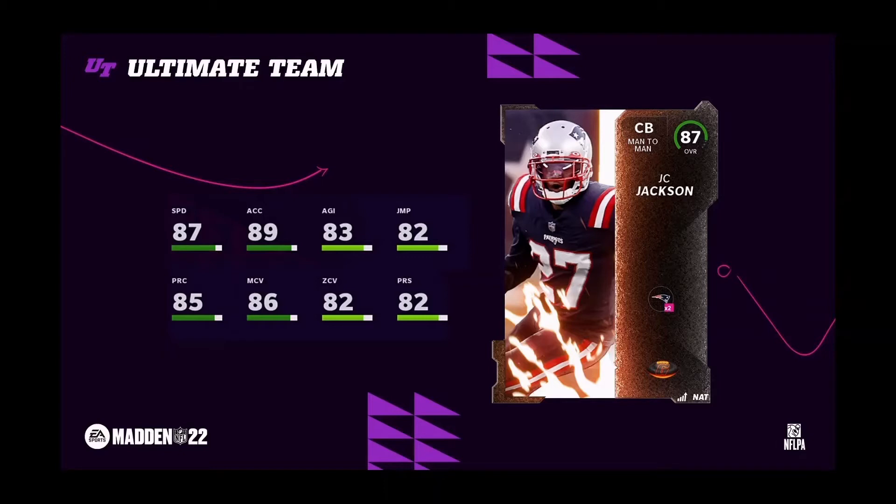I know a lot of you guys are going to want to see this card first, so I'm going to show it to you first. This is going to be the 87 overall JC Jackson that you're going to get free for completing the Tower of Forge solos. He gets two-time Patriots chemistry. Whoever's going to run a Patriots theme team — I think I might end up running one as well, along with a Dallas Cowboys theme team. Stay tuned for that, and don't forget to like the video and drop a sub if you guys like content on theme teams.